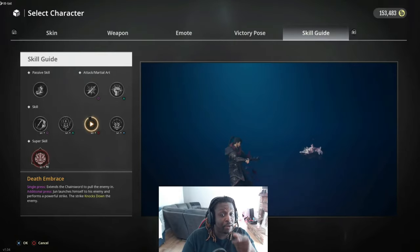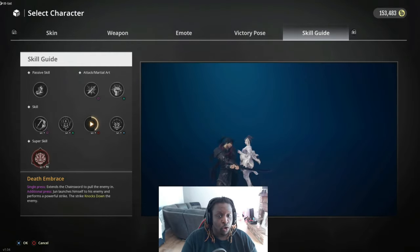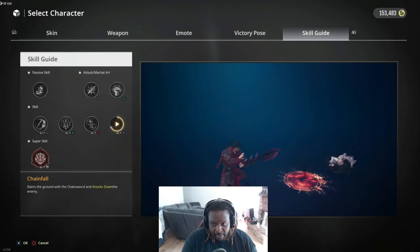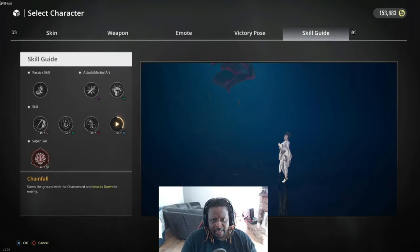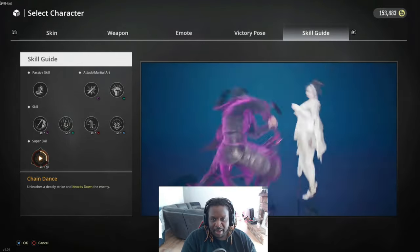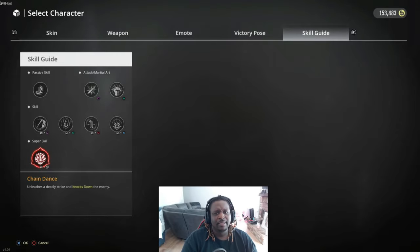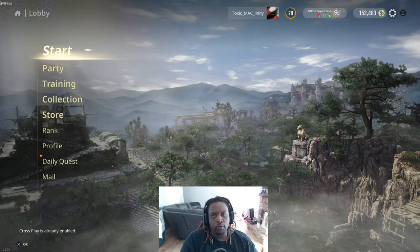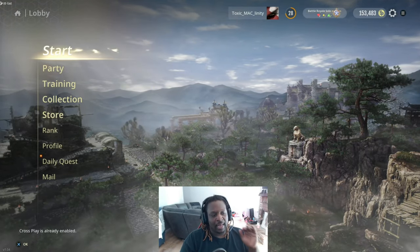Death's Embrace just got buffed — there's armor on the second click. The single press that pulls them in has no armor, but when he launches himself to her, that part is armored. Chain Fall does a hard knockdown and a lot of damage, and it's also armored — you can see it starts off with red as it goes into the air. As for the super skill, I feel like June's super skill needs to be increased in damage because it doesn't really do a lot. You definitely want to go to Skill Guide to make sure you see how all your moves are supposed to be used, especially your passives.